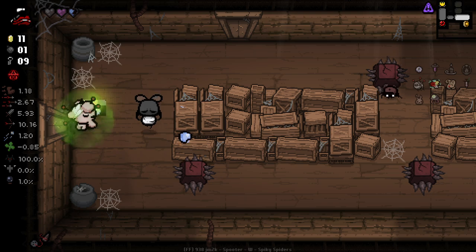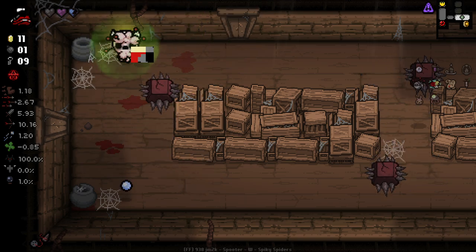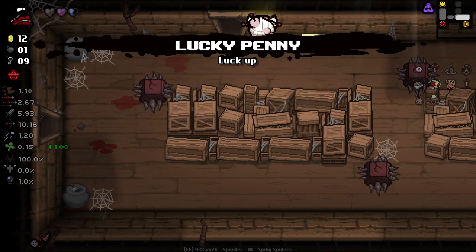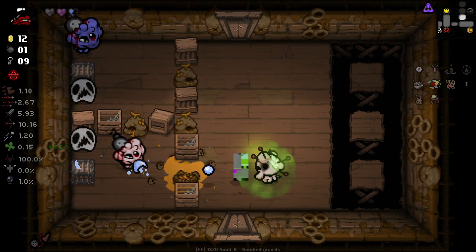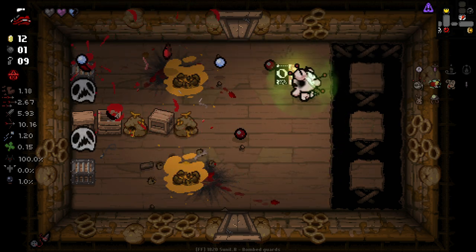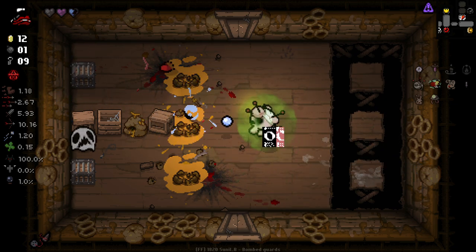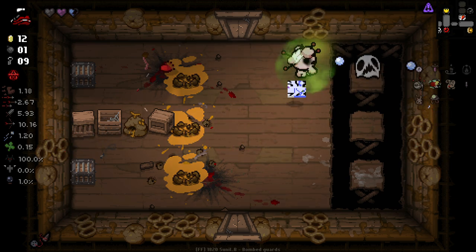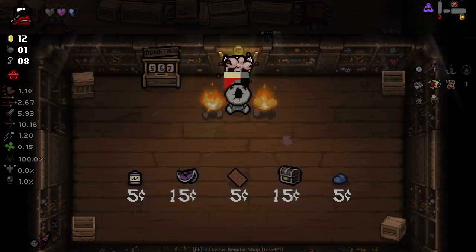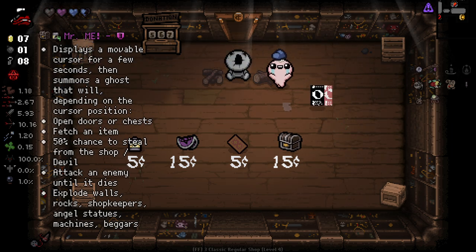I took GB Bug because GB Bug plus IV Bag seems pretty useful - being able to spawn a penny and then reroll it into something else. That's a luck penny so I'm not going to reroll that. Let's quickly go back to the shop - got so many keys I might as well check it. Tarot Cloth would probably be quite nice. I'll take a soul heart for now, of course.